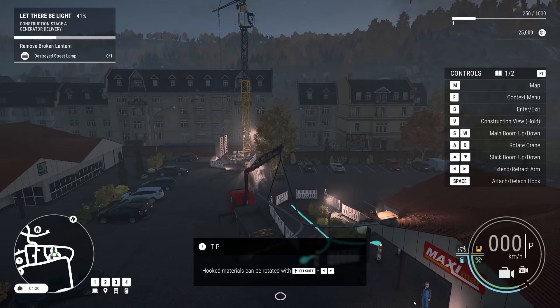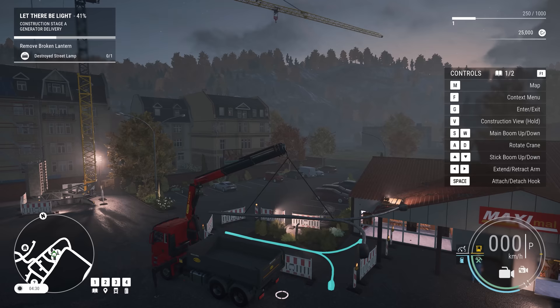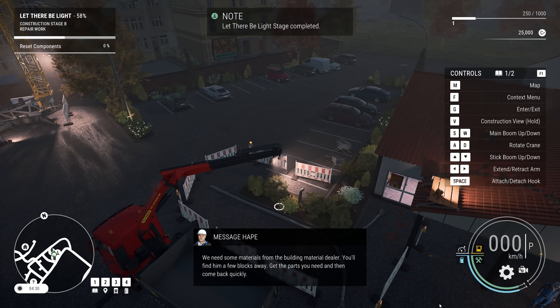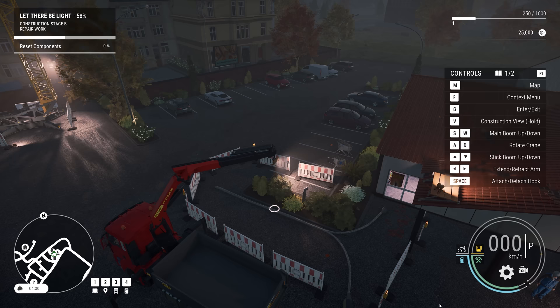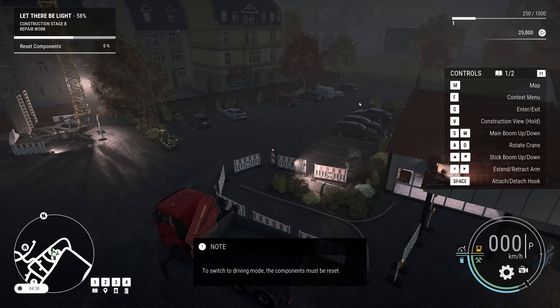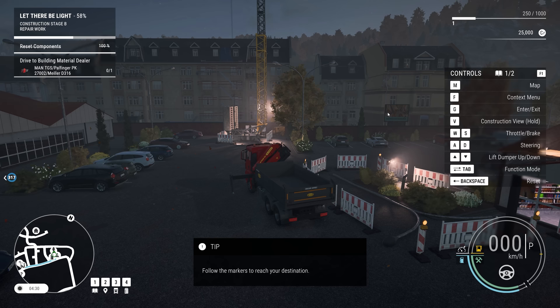Now we can really control it nicely to put it down into position. Let's just retract this first of all — retract the boom. Don't want to hit the lorry. That should be good, then lower it down very carefully. We need some materials from the building material dealer — you'll find him a few blocks away. Get the parts you need and then come back quickly. So we're going to have to pack this up. Although, maybe you can actually bypass packing it up if you go into drive mode. You can reset, but in future I might just pack it up myself because it just looks better — nice feature.